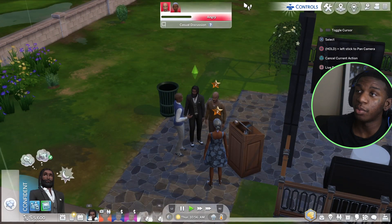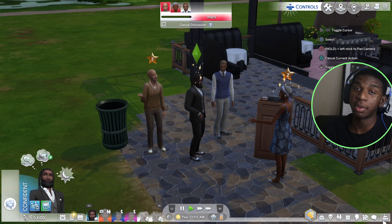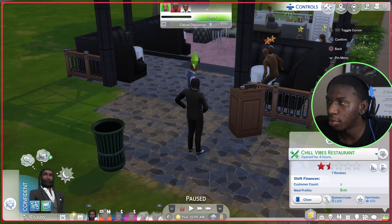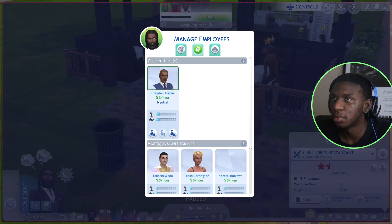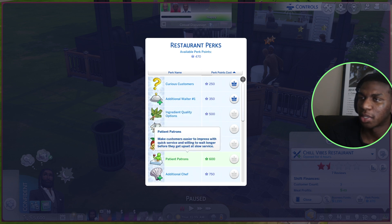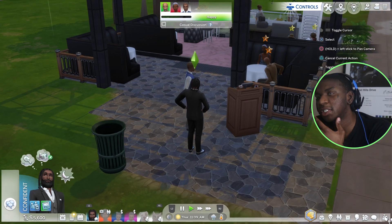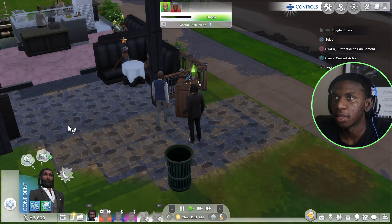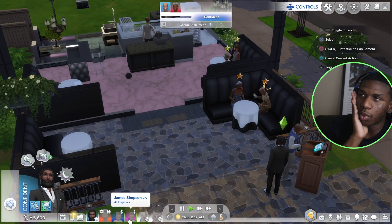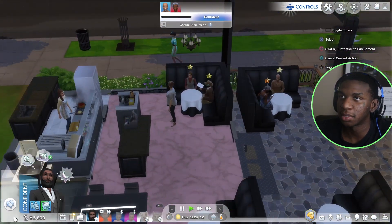They finally got their seat. This process just takes so long, but it's a lot better than day one. The host has to show them to the table. We're now at one and a half stars — that's better than nothing, we had one star before. There's no way to speed up the seating process. The kids are at daycare right now and James is at work.